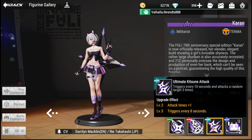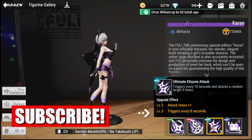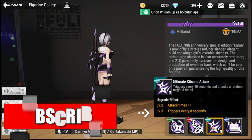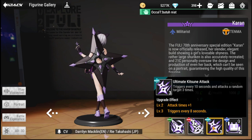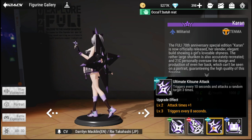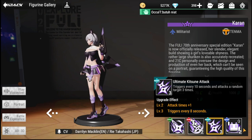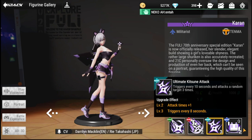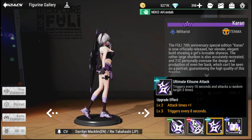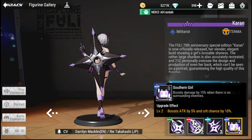For her passive, Ultimate Kitsune — an attack triggers every 10 seconds and attacks a random target three times. That's a very good passive to have. Upgrade effects: it attacks one additional time at level two, and at level three it triggers every eight seconds. She's great value as a ranged figurine and a good assassin.